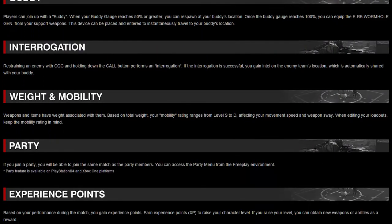Moving on, we have Weight and Mobility. Weapons and items have weight associated with them. Based on total weight, your mobility rating changes from level S to D, affecting your movement speed and weapon sway. When editing your loadouts, keep the mobility rating in mind. So it looks like there is a bit of consequence for using really large weapons like rocket launchers, which is good to see.